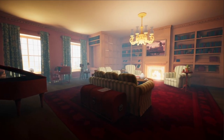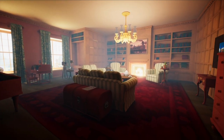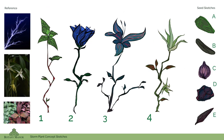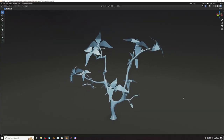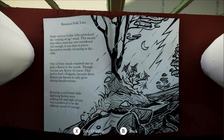The last room we added was a drawing room, a cozy seating nook where you can read a book and relax. For the puzzles, we've been designing lots of new flowers and concepting what they could look like. One of these is the Fulguria, a flower that only grows during thunderstorms.